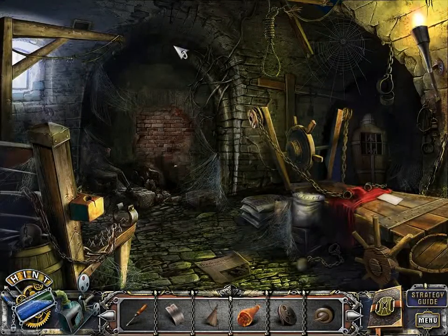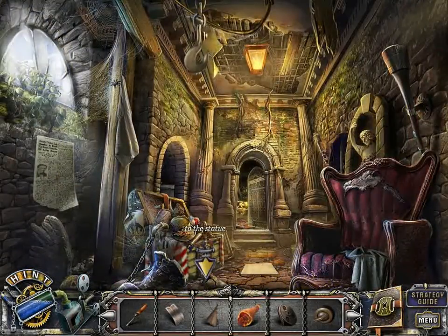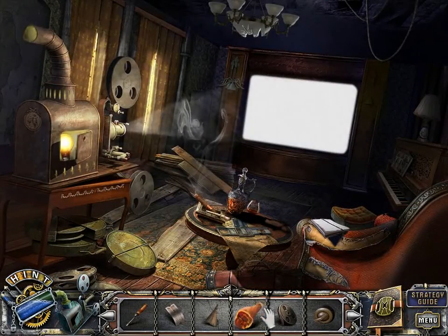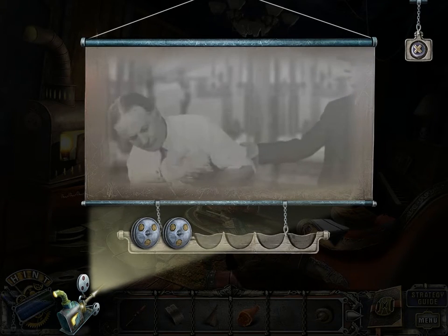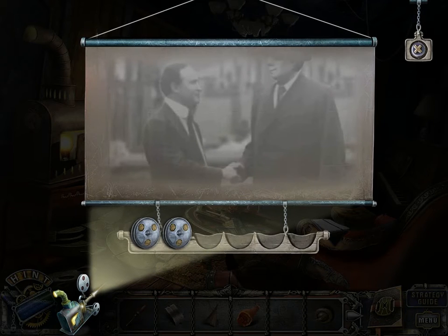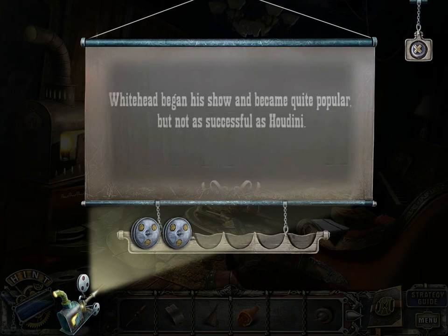I don't know why we need meat. We have another film we can watch. Houdini taught Alan nearly everything he knew, and one day, Alan asked Houdini to let him start his own show. Houdini agreed, but forbade Alan Whitehead from performing the Chinese Water Torture Cell, which is very dangerous — spectacular, but far too dangerous. Whitehead began his show and became quite popular, but not as successful as Houdini.